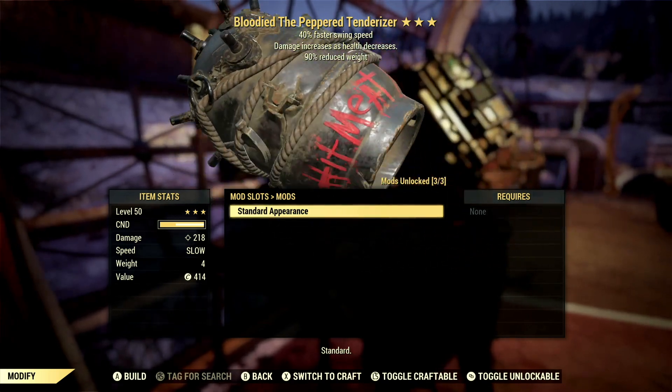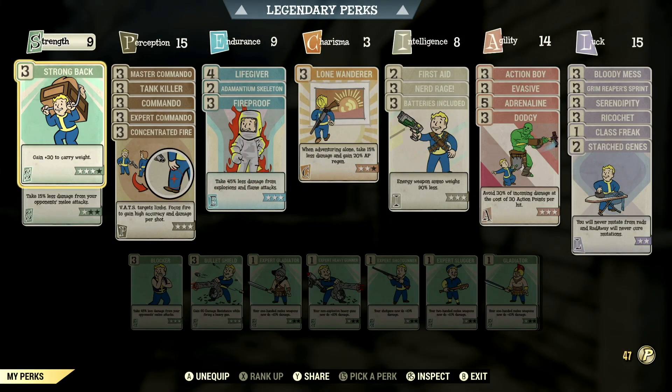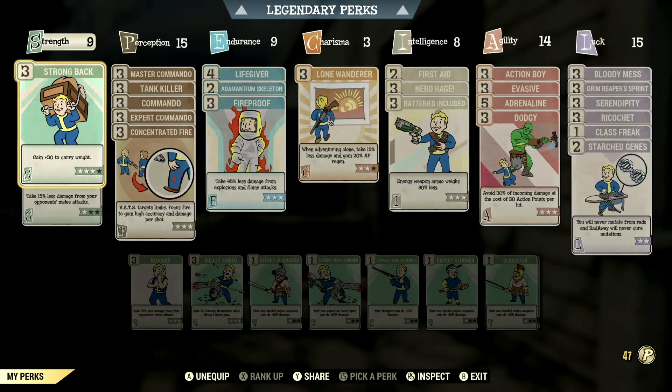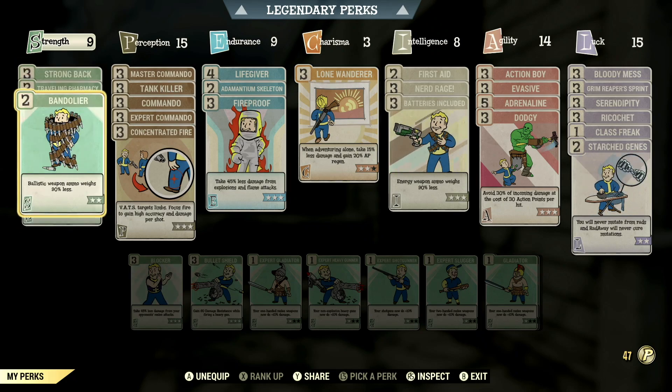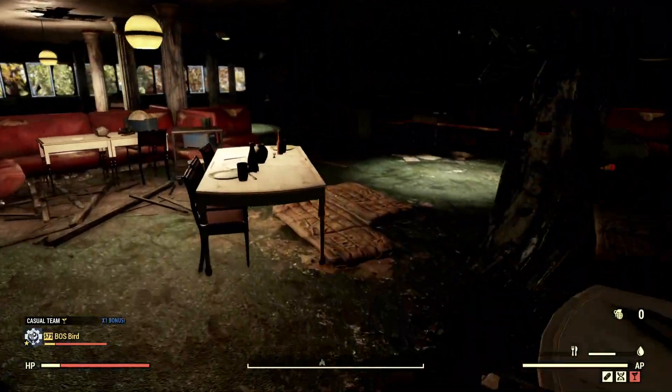Let's get into the demonstrations. Before we do, let it be known that I have no two-handed melee or melee weapon perks on whatsoever — this is just raw damage from the Bloodied build. It does amazing damage without those perks already, so if you are a two-handed melee build, this is going to be the weapon for you.